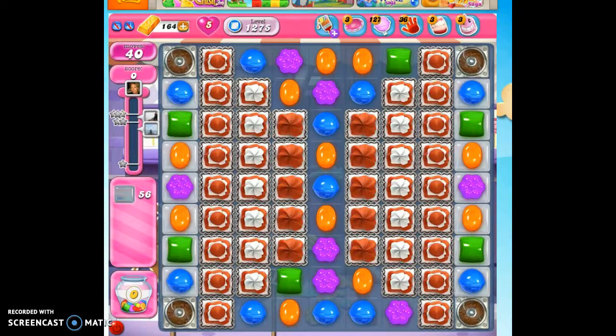Hi friends, this is Susie, your Candy Crush guru, here to help you solve the puzzle of level 1275, where we have 40 moves to clear out 56 jelly and reach 46,000 points.